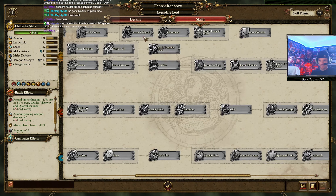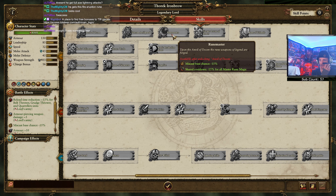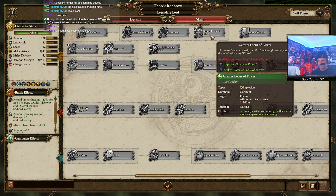Anvil of Doom veteran - anvil guard plus eight, that's nice. Rune master: miscast chance and shared cooldowns go down, replaces locust power with greatest locust power - enemy casters in range suffer minor miscast explosion when casting. Interesting! Basically if you try to cast while he's around you blow up or have a chance to blow up. That's kind of neat - you just walk up there and casters try to cast spells and start killing themselves.